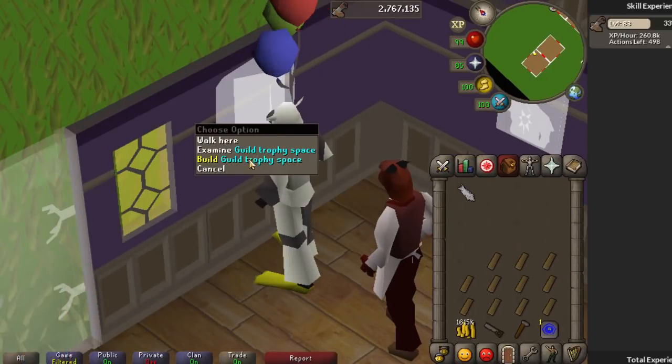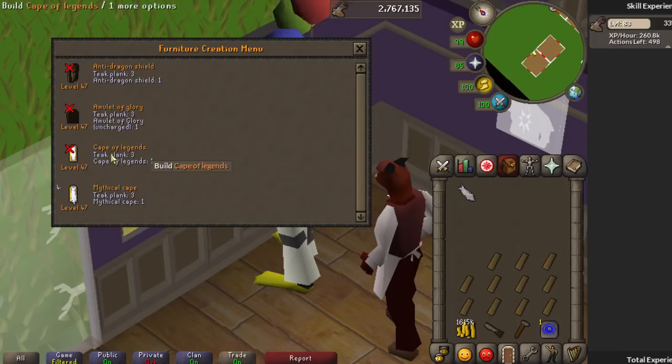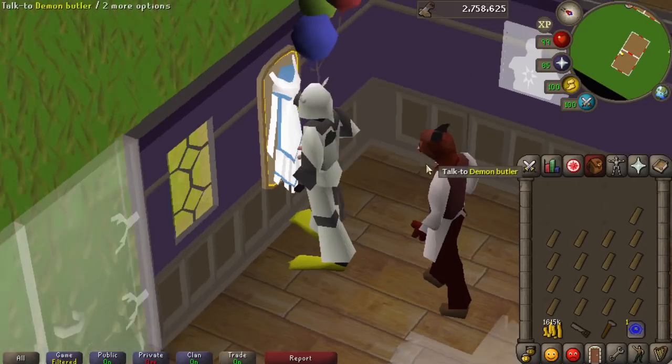Additionally, in the guild trophy space there is a cape of legends rack that also uses 3 teak planks. However, it only gives 300 XP per build, meaning you get 100 XP per plank, compared to 90 XP from regular building or 123 XP per plank from the mythical cape rack.